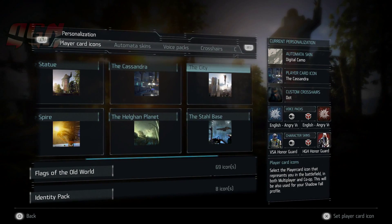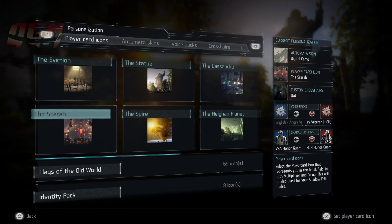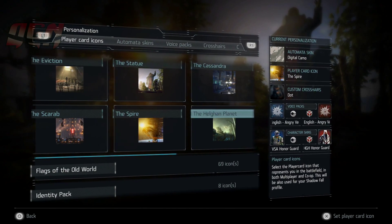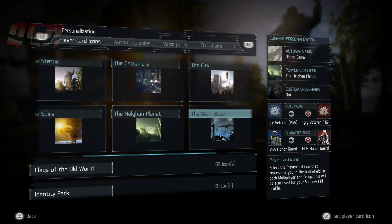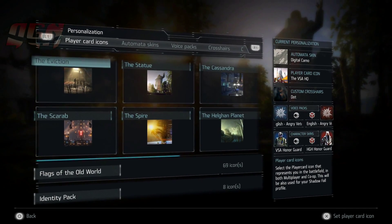If you're interested in some more DLC for Killzone, go ahead and click on the video at the end of this video to check out the Places of Shadow Fall Player Card Icon Pack. If you want to see other content for Killzone Shadow Fall such as a walkthrough, a collectibles guide, or the complete trophy guide, go to my channel where you can find my Killzone Shadow Fall playlist.